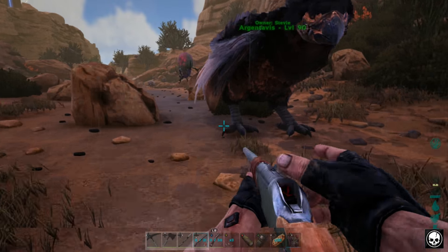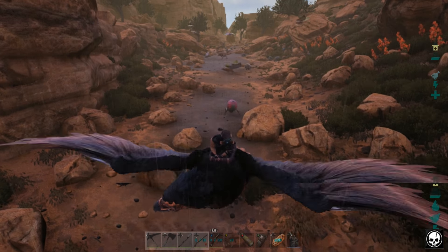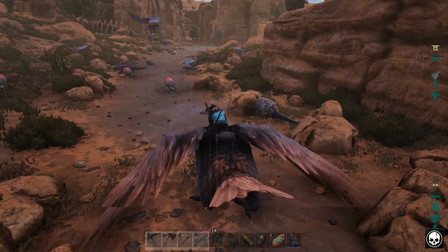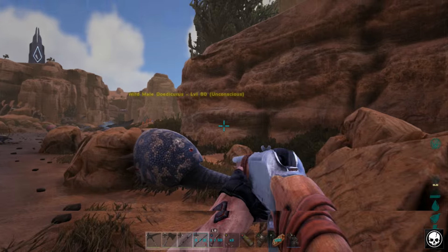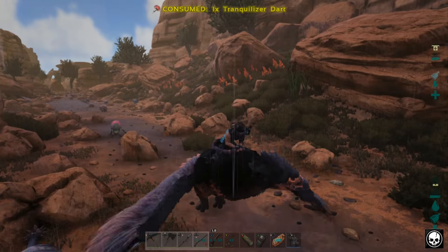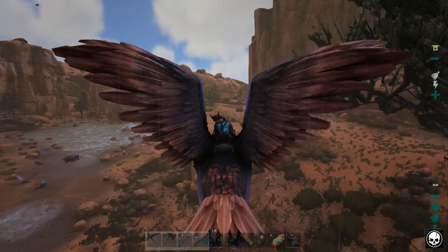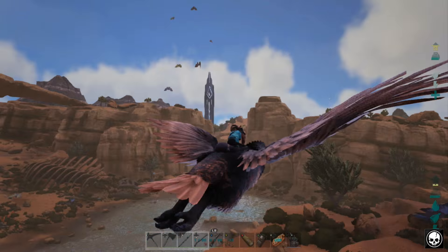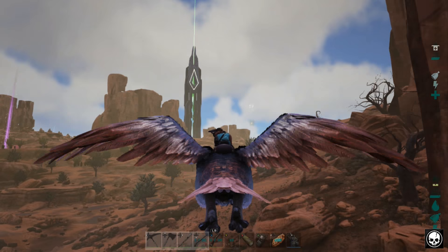He's down — there we go! They're not aggroed on me over there. Let's double check this is the right guy — he's level 80. Right, I'm going to have to go get some berries and whatnot. As soon as I've got some berries and he's about to be tamed up, I'll bring you right back into the action. See you in a couple of seconds.